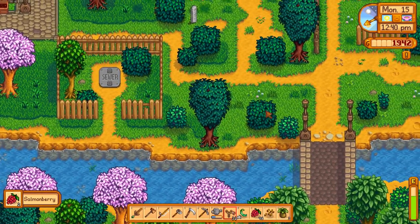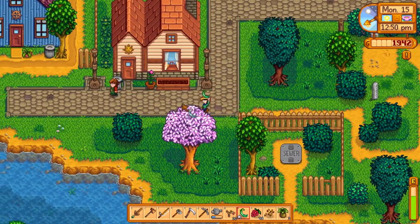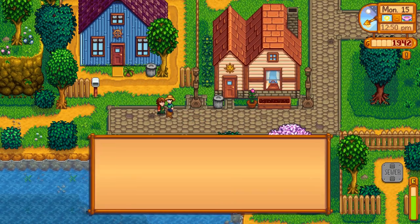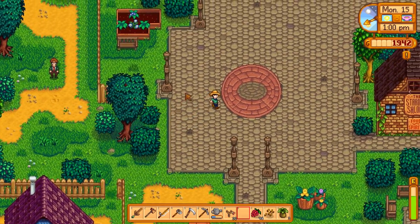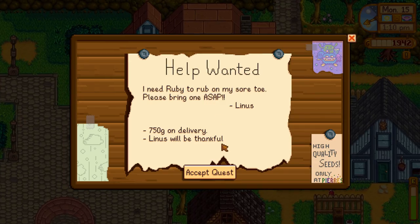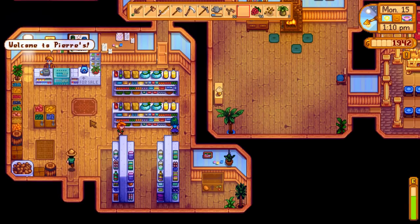I'm going to continue harvesting as we go. Marnie, surely you like green beans — you're an adult. Thank you, see, people like green beans. The kids have a very peculiar liked-items list, given that they are children. The traveling merchant needs a ruby — it's 750 gold, how can I say no? Anyway, I do want to plant those parsnips just to guarantee that gold quality one.